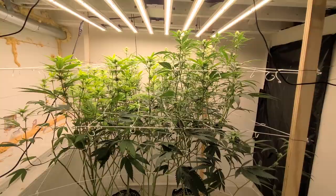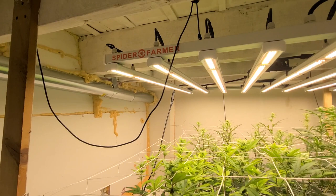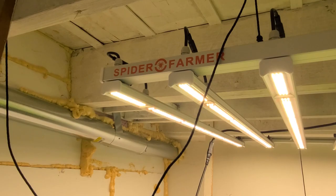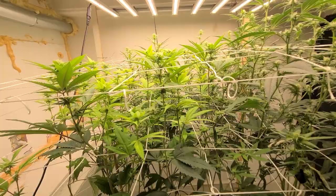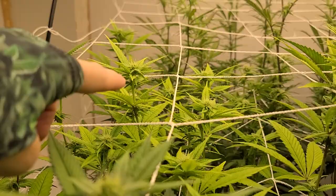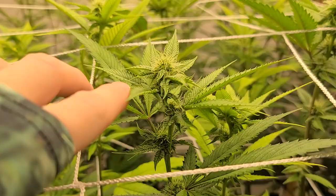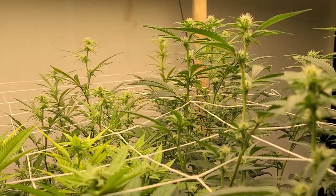The more bleached out color on that one pheno is still there, but I've got a ladybug flying around here — I don't know if you guys can see that. It's been darkening up, but it's still lighter than the rest of the canopy. The buds on it look maybe like they're slightly behind. Compared to these ones over here, not too much — they're all pretty much in the same vicinity, but it's just a little difference I've noticed.